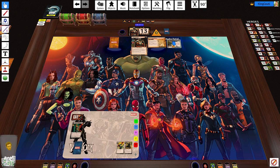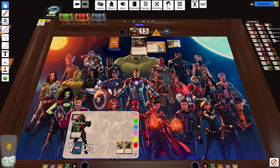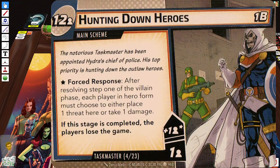Yes, that is accurate. So there's two threat on here. I'm gonna flip this card — there's only one on this one, which is plus one. So first response: after resolving step one of the villain phase, each player in hero form must choose to either take one damage or place one threat here. If this stage is completed, the players lose the game. So there is one threat starting — that must have been why that was already there.